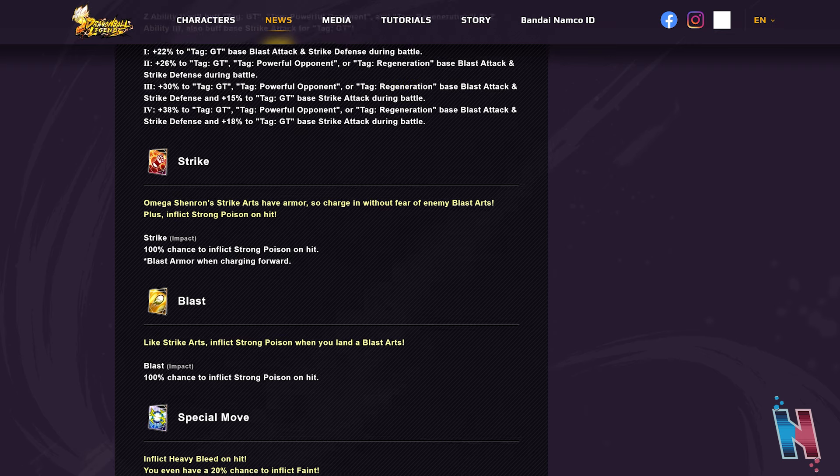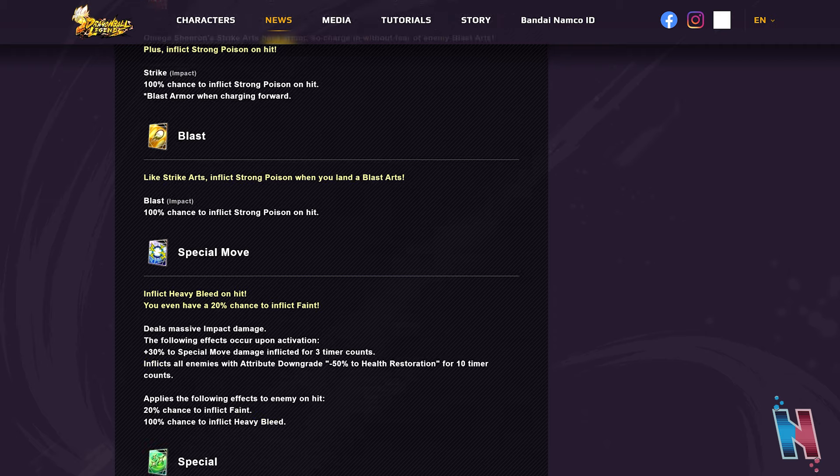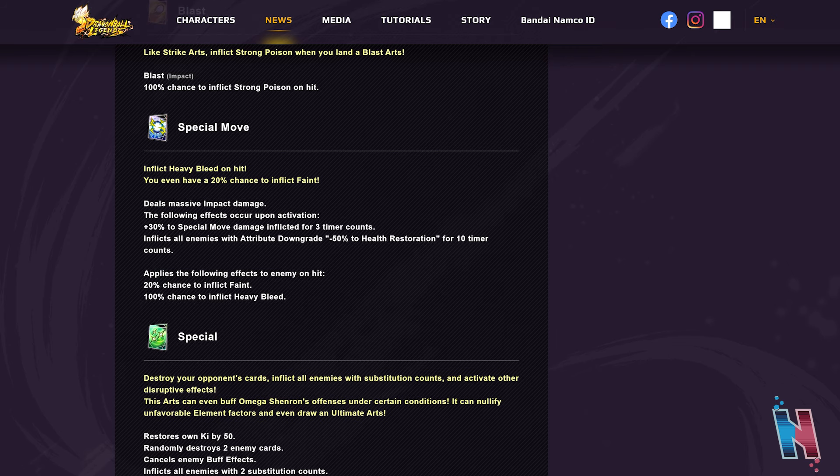His strike is a regular impact strike with a 100% chance to inflict strong poison on hit, and blast armor when charging forward — that gives him a lot of versatility. Units immune to those abilities won't be affected, but guaranteeing strong poison on hit is going to be very annoying. His blast is also an impact blast with a 100% chance to inflict strong poison on hit, so both basic moves poison the opponent point blank.